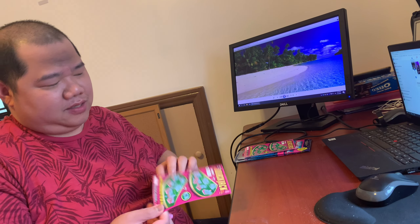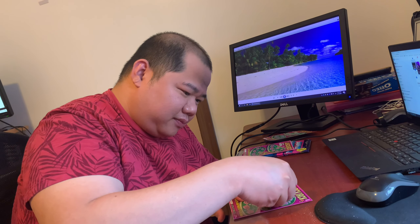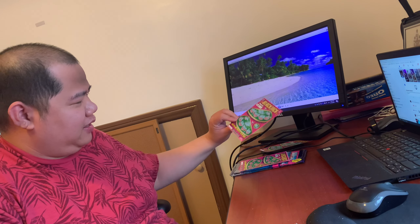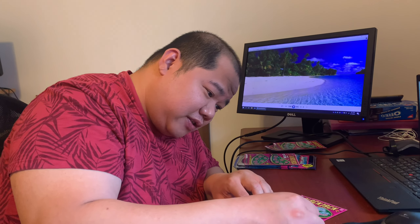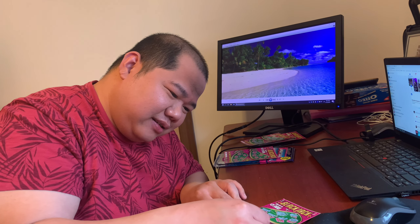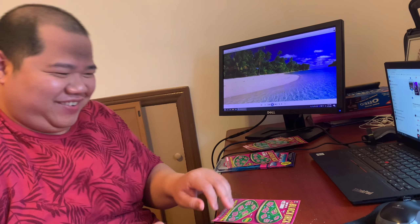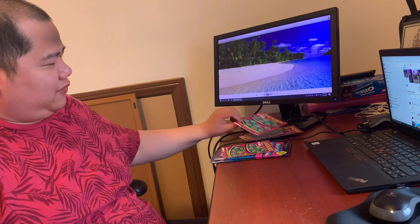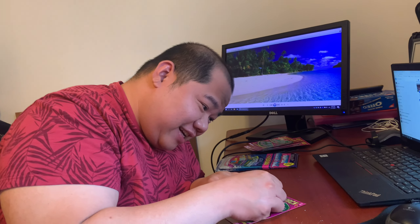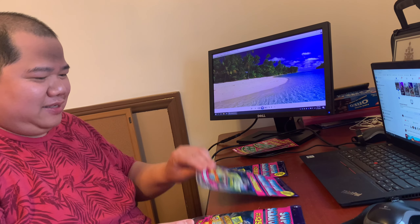The first ticket is nothing. Second: nothing. Third: nothing again. Moving on to the fourth — we're zero out of four. Fifth card: zero out of five. The last one for the blackjack — zero out of six. Now let's move on to the set tickets.